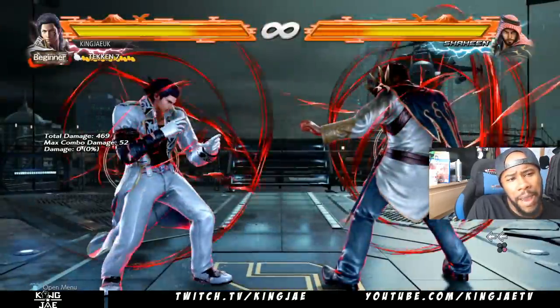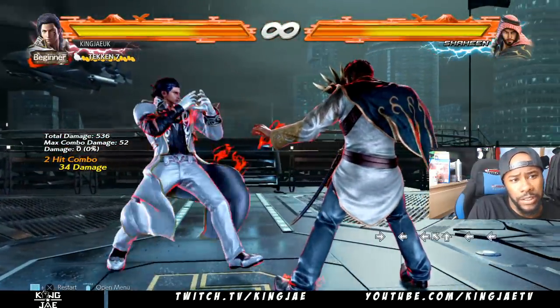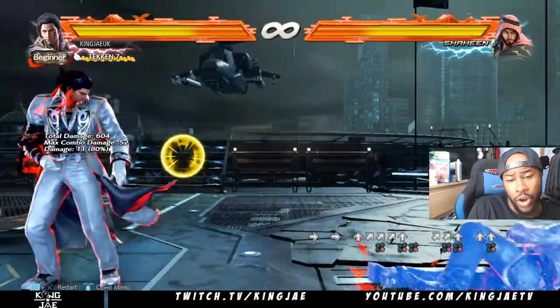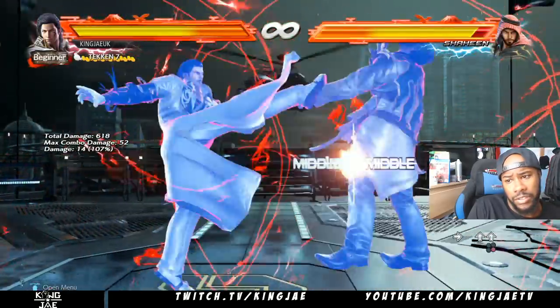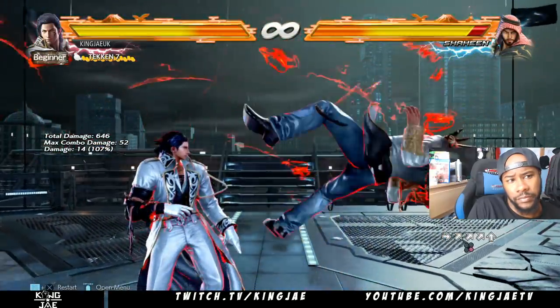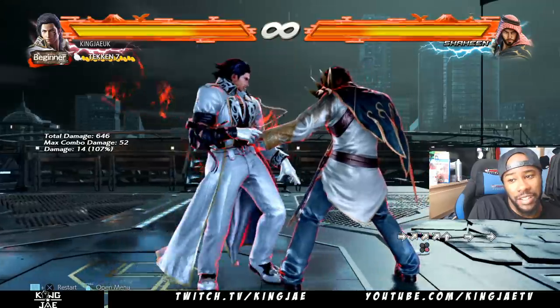Back 4-2 is his combo ender. This is his tailwit move — it's forward 3. His hopkick is really good; it's up-forward 4 or up 4. It's a really good move, it clips everything — it's really stupid.